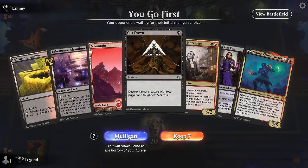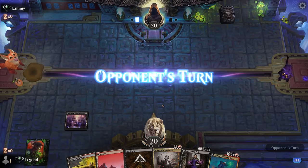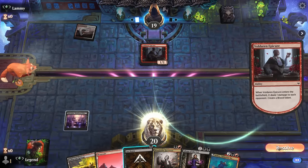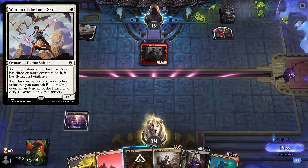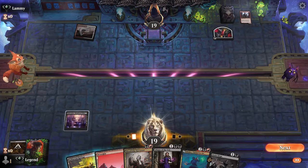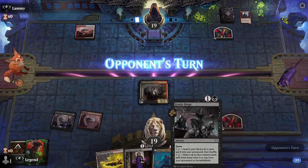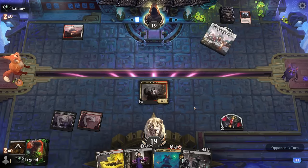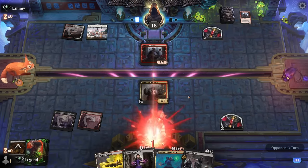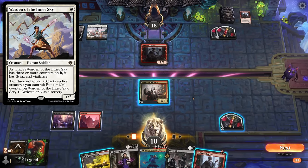Okay, Game 2 — we're on the play with what looks like a keeper. Got a nice 1-2-3-4 curve potentially. The Red-White Convoke Cut Down could find better targets if they play Warden of the Inner Sky. But given my hand of Harvester and Liliana I'm happy just trading removal for one of their creatures. Dirge can eventually get the Dragon Engine — this could work out. Opponent with another Epicure. If they have Warden they could immediately grow it but doesn't look to be the case.